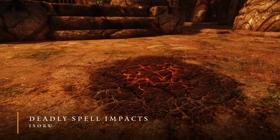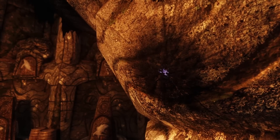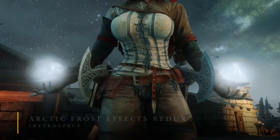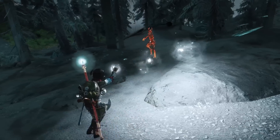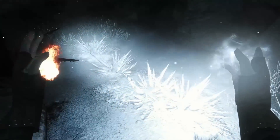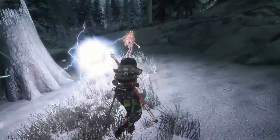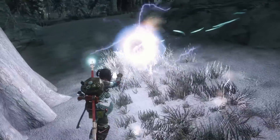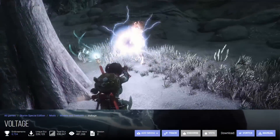Deadly Spell Impacts will add high-quality impact textures that vary in size. Ultimate HD Fire Effects and Arctic Frost Effects Redux will overhaul fire and frost to have better visual fidelity and even add 3D meshes. As for shock, I actually prefer the color and texture from vanilla Skyrim, but if you wanted to, you could opt in for a more bluish hue by grabbing Voltage.